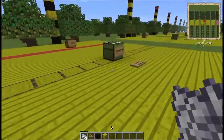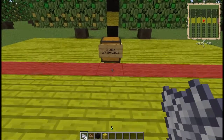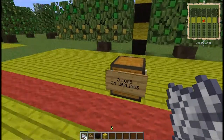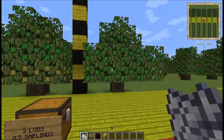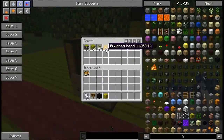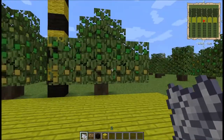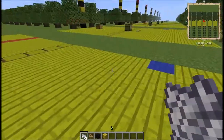Moving on to the next one, we have the Buddha's Hand. Buddha's Hand requires citron and mandarin in order to make. The sapling yield on this was a little bit lower — you're still going to get at least one, probably two, maybe three saplings out of each tree. It's the one exception. It's got nodules for producing fruit, and the fruit is Buddha's Hand. The red stripe of wool signifies that Buddha's Hand does not get used in the creation of any new species — it's the end of its line. It is a tier seven tree because it requires a tier six to make it.